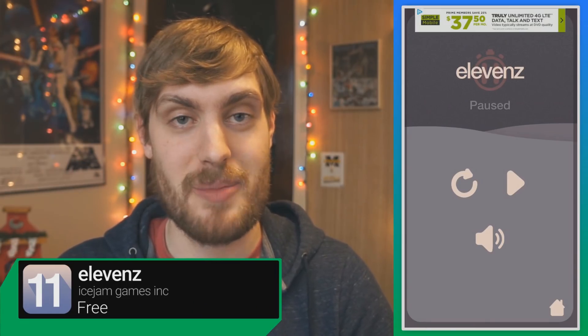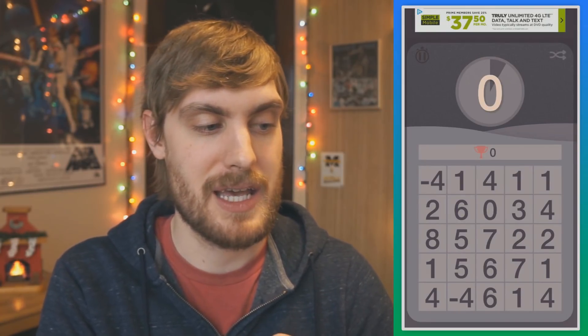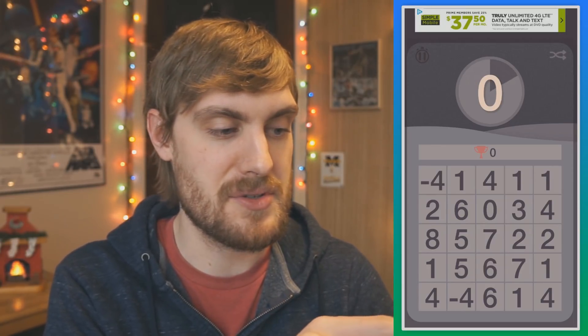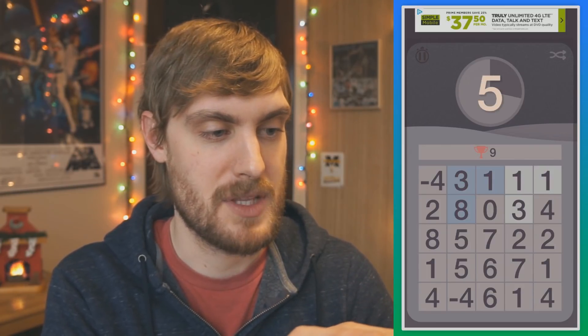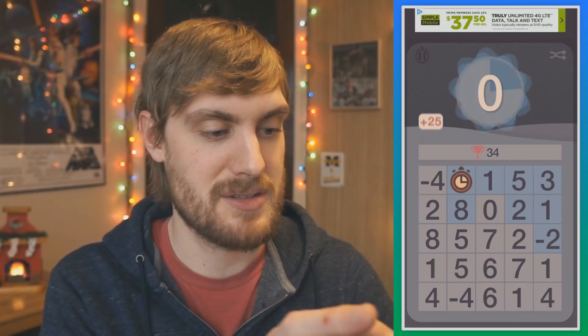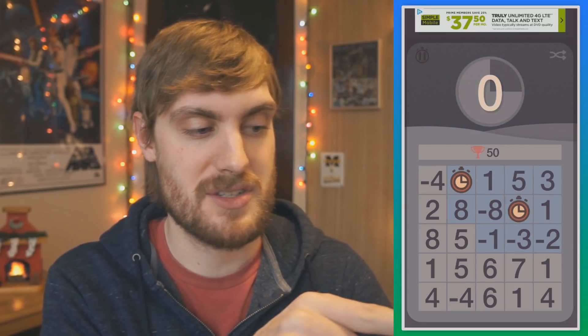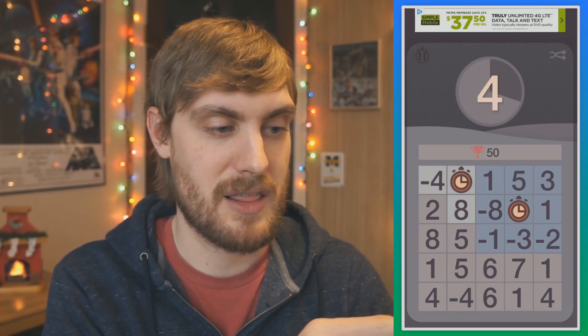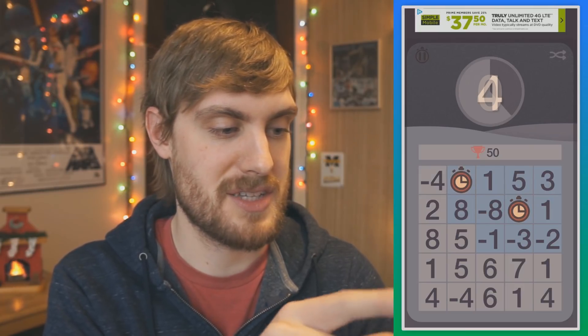11 is an aptly named game — all about the number 11. You've got a timer going across the top and the goal is to combine numbers that make 11. There are also negative numbers you can use. If you just drag your finger, it'll start adding them up at the top. When you hit 11, those blocks turn blue. If you can get all the blocks on the board to turn blue, you get a bonus. There are also clocks that show up as power-ups — you can collect those to slow down time or change the numbers.